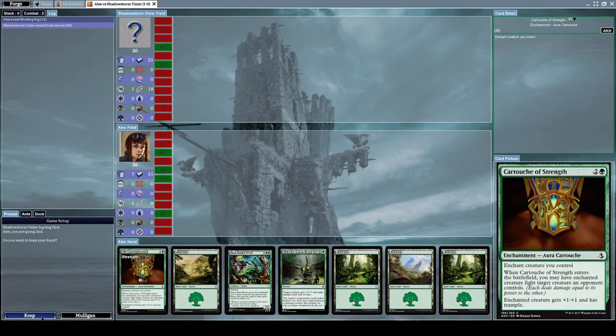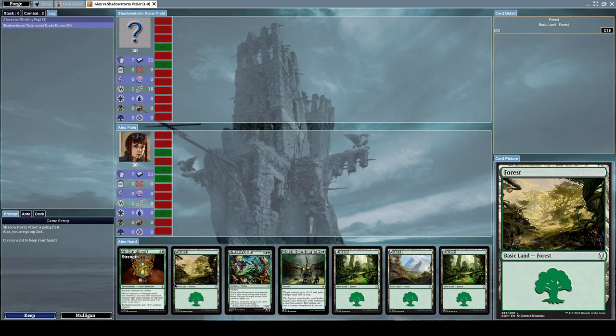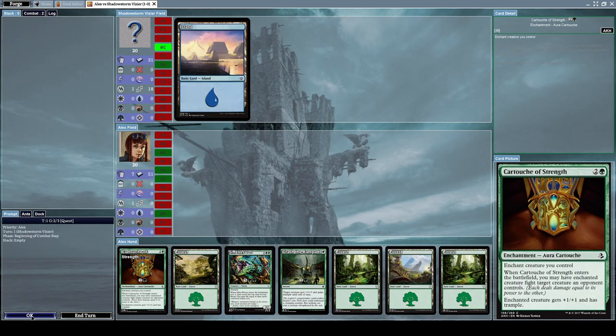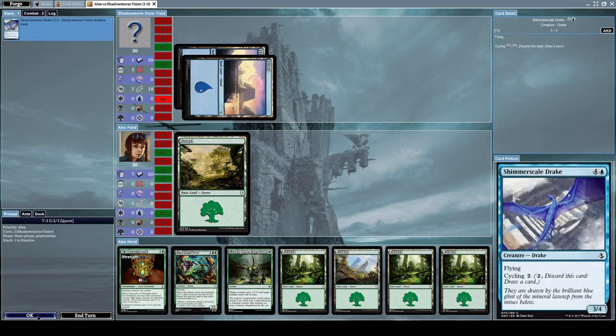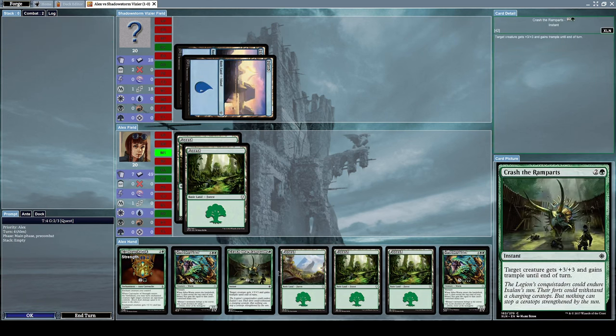Let's get back to business. I'm not fully happy with the starting hand since I don't have any low-cost creatures to summon, but we already won a match so we might as well go with it — I feel like we can handle it. Let's put down a forest card, then another forest card.